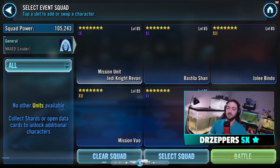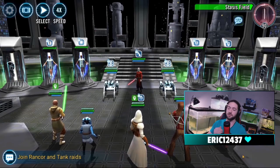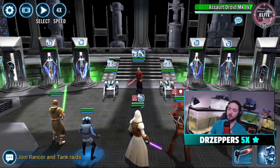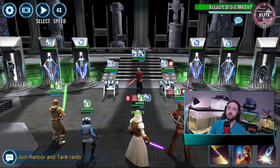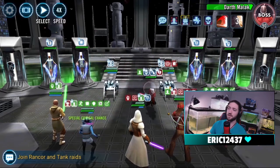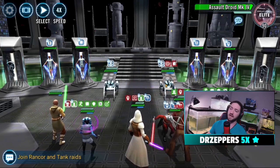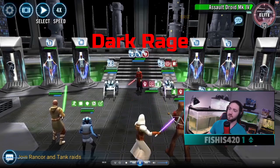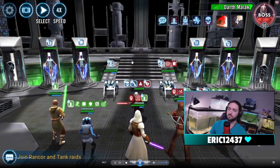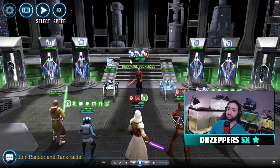If you want the general tips for the event, the two biggest ones are: kill the droids over and over again to reduce the stacks that Malgus gives off, and get as many armor shreds from Zaalbar onto Malgus as possible. Those little skull icons — the droids reduce his stacks by three every time you kill one. If he reaches a certain number he goes into an enrage and will destroy you, so kill the droids to keep that down.